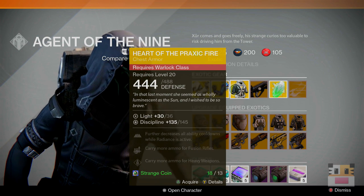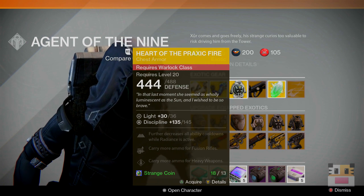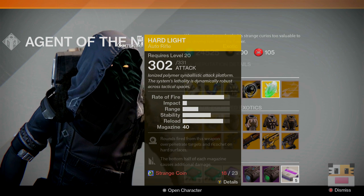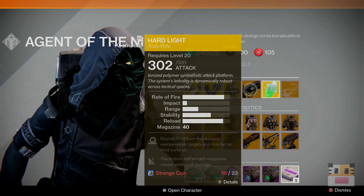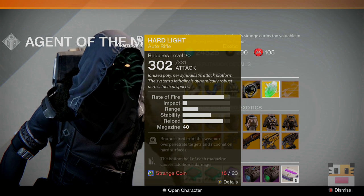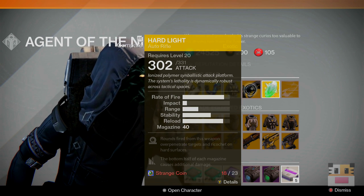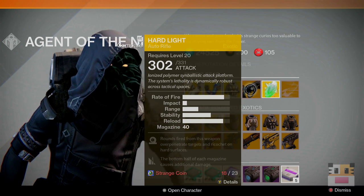Of course, you've got a Heart of Praxic Fire. This is just a generic one — a lot of people have this one. I don't really recommend it much; if you want it, I guess you can have it. And of course you've got your Hard Light. This weapon is kind of a weird weapon. A lot of people thought it was going to be really, really good, but it's kind of just an average weapon. Fired weapons over-penetrate targets and ricochet on hard surfaces — it doesn't really help that much and I really wouldn't worry about it.